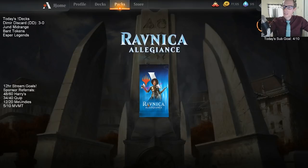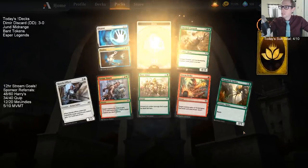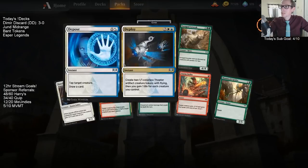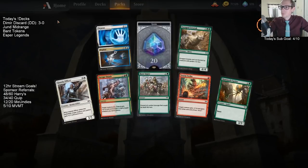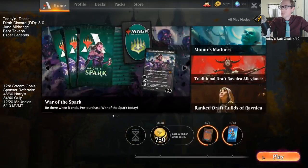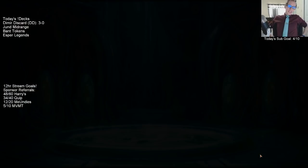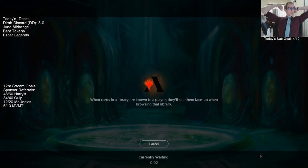I already have all the rares and mythics, so basically do we get gems or a wildcard? Looks like we got gems — 20 gems, 10 cents worth of gems. Free Pack Sunday!